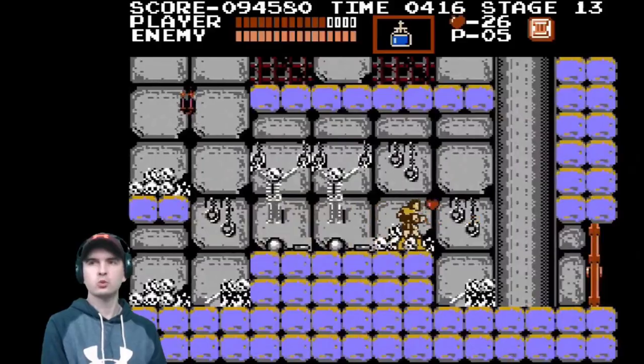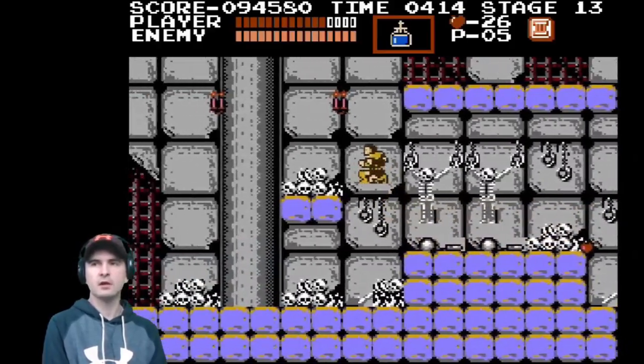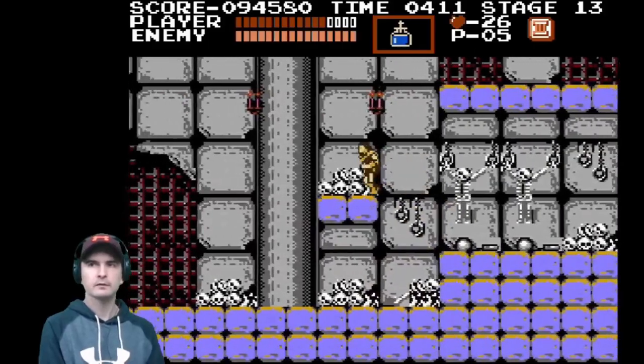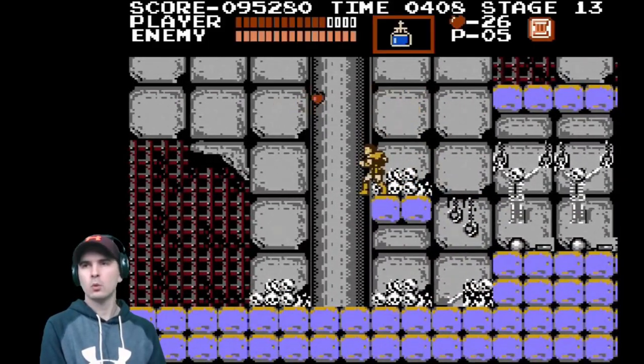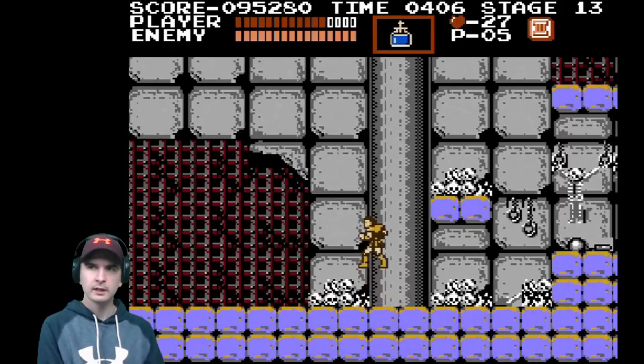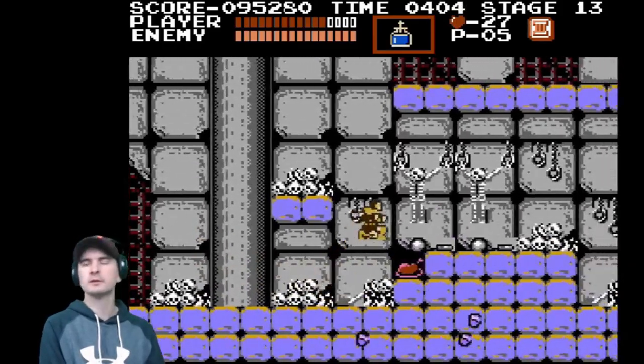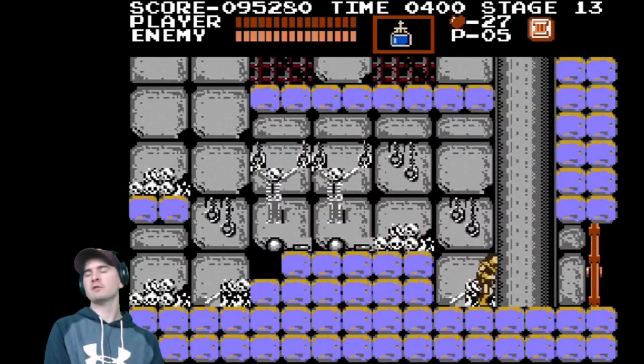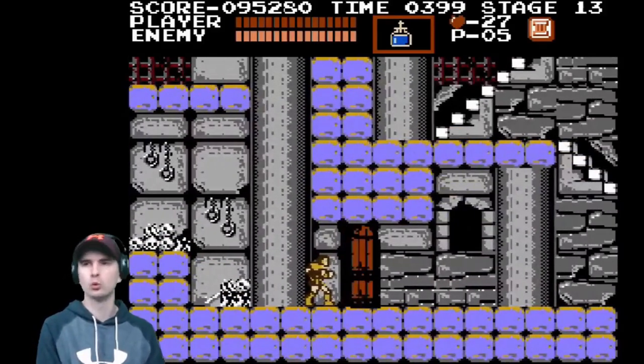I've got 26 hearts. So far, so good. Don't get the wrong weapon. Hit the wall to get the food — food is in the walls. Children, don't start looking in the walls for food — you won't find it. Only in this game can you find food in the walls.